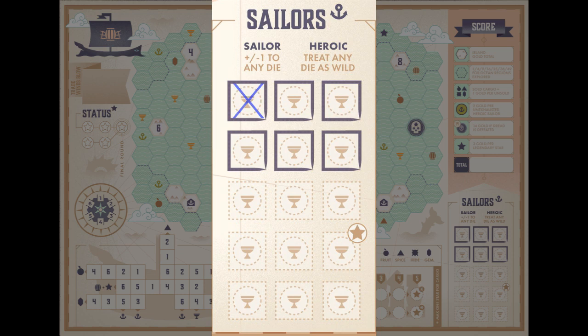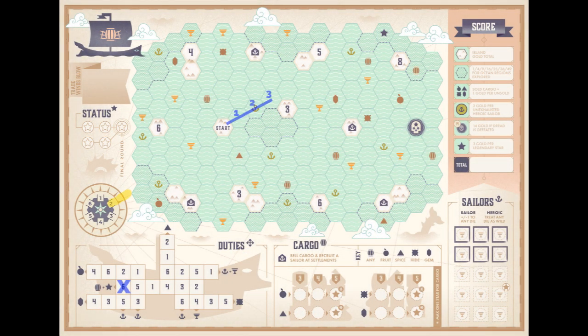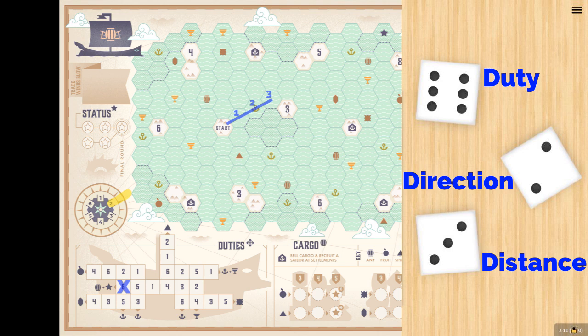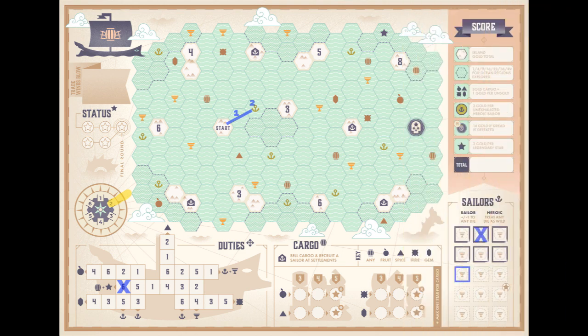Sailors can be used to alter the rolls of your dice to make them more favorable. When you use a sailor, you simply cross it off — this is called exhausting a sailor. You can exhaust as many sailors as you have available. For instance, if you wish to move a die value by two digits and you don't have any heroics, you could cross off two sailors and move it plus one, plus one. Here's our previous turn: instead of going past that anchor, we want to land on it, so we use a sailor to do a plus or minus one to any die and we change the three. Our distance is only going to be a two, giving us a direction of 2, a distance of 2, and a duty of 6. That means we will mark off the 6 in our duty, mark off the sailor used, and then collect our action — gaining a new sailor by drawing that box.